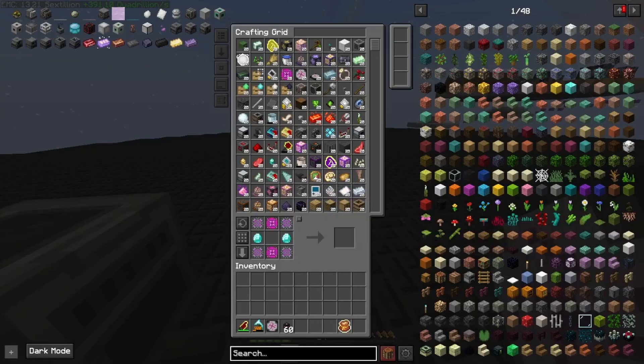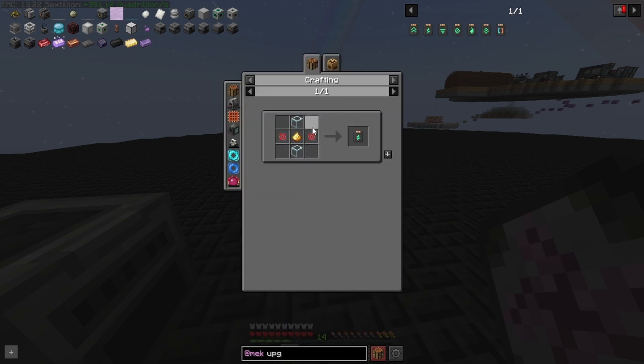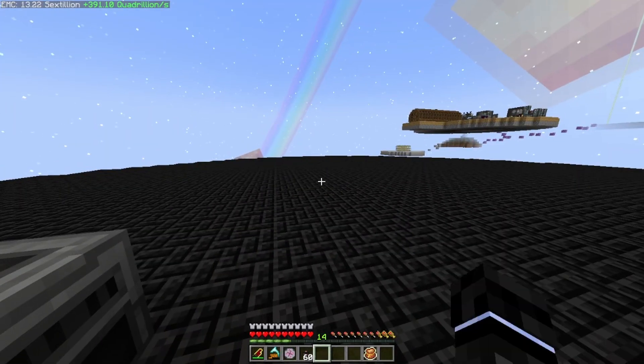That means we need hydrogen, which we can get from the electrolytic separator anyway, and water which we can just pump in. We need biofuel, which is just crushing some plant life. Since we have EMC it doesn't really matter which one we choose, so I'm going to get a couple stacks of sugarcane and throw it in our crushing factory. This is very slow so let's get some speed upgrades.